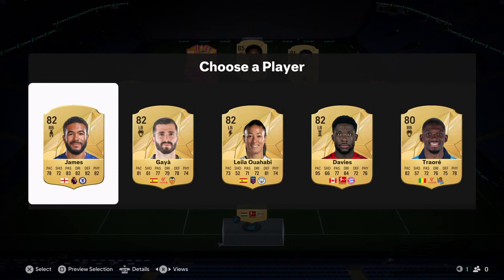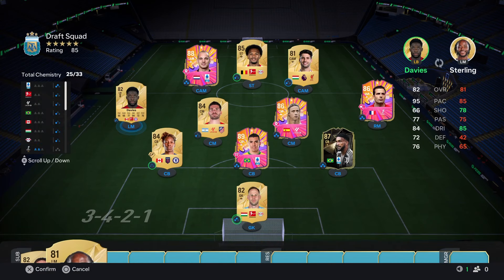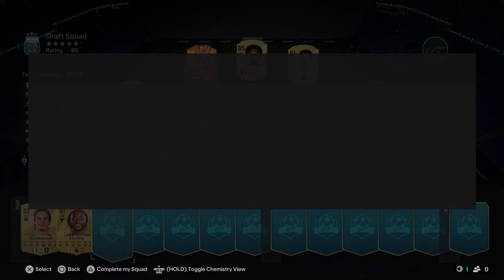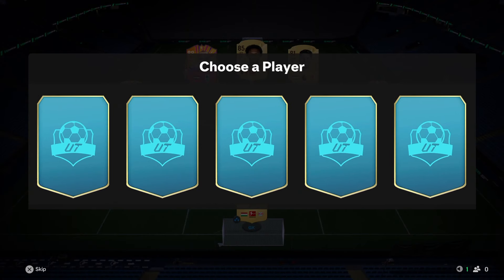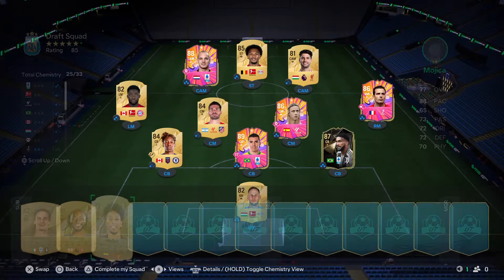Now we get Reece James - not going to play him. I think Alphonso Davies is the easy option here - plus five to the chemistry as well. Playing him gets the Canadian link which is nice, so we're not doing too bad.